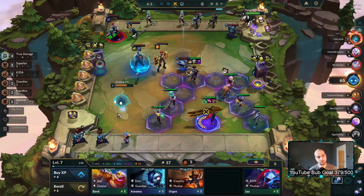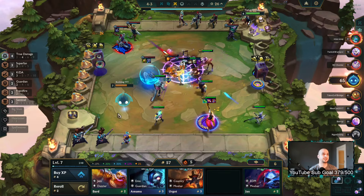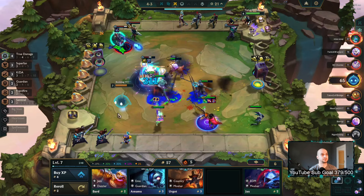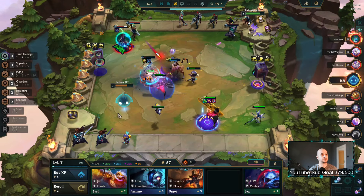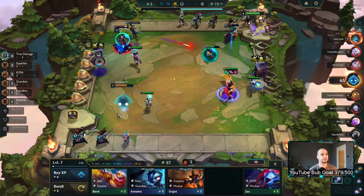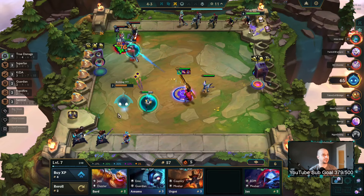If you don't get a spatula then the sword goes on Akali. This guy's actually pretty strong — Bard's two, Amumu two — not too bad. Doesn't really have the items on the right units though it seems like.